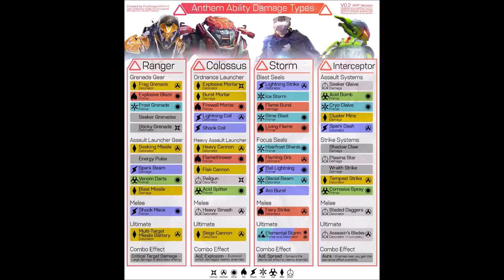The final element to look at is Acid. It's interesting that Storm doesn't have any Acid-based abilities. Acid adds a debuff to the enemy, and with that debuff they take more damage. So when you combo off an Acid-primed target, they're already doing more damage. If you prime a boss with Acid, everyone that combos off that attack will do massive amounts of damage. So if the Colossus or Interceptor applies Corrosive Spray or Acid Splitter, when the Ranger comes along and detonates, it's going to do insane damage — which is what the Ranger specializes in, extremely useful come end game.